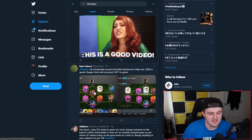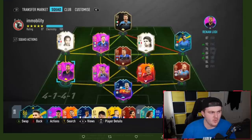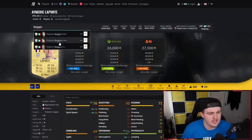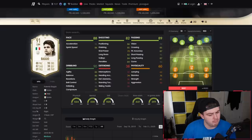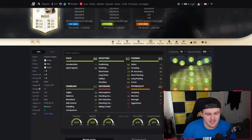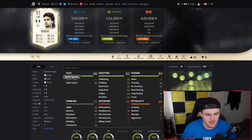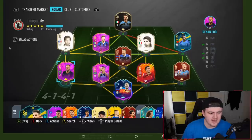The next one coming from Sam, who says: all tradable except Immobile, Handanovic, Felipe Luis. 200k to spend. Bad Joe from mid-icon pack. 4-4-1-1 in game. Let me have a look at this Bad Joe card — I'm always intrigued. Bad stamina — that's the only thing I'd say. But I'd say that's a mini-dub. Five-star skills, decent agility and balance, good pace, good dribbling, decent shooting. 73 shot power is not amazing, but good passing. I'd say it's a mini-dub.